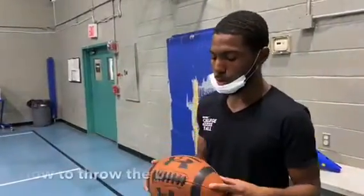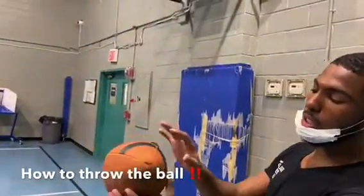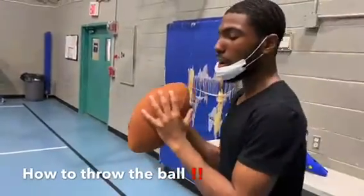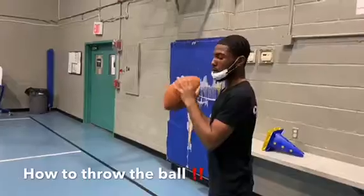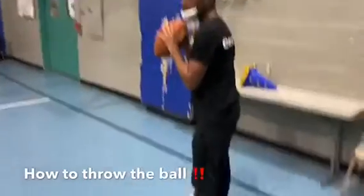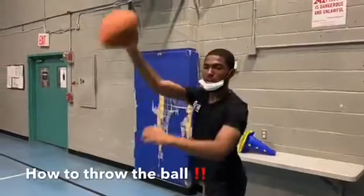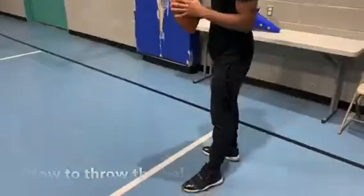So this is how you throw the ball. You want to basically put some of your fingers onto the seam — however much can fit. You want to hold it, get a good grip of it, and then when you're ready, hold the ball like this. You can step forward, cock it back a little, bring it back, and just lean into it — lean into the throw with it.